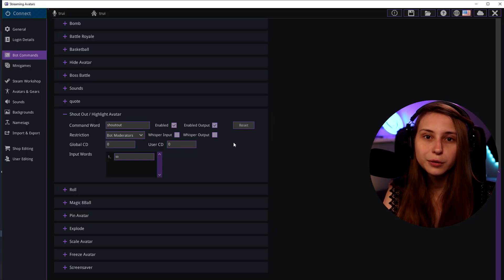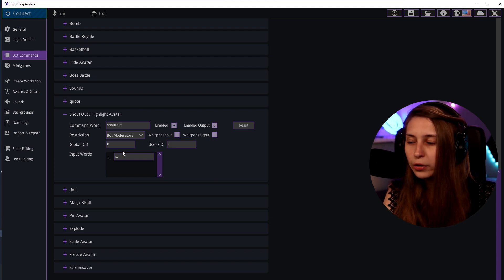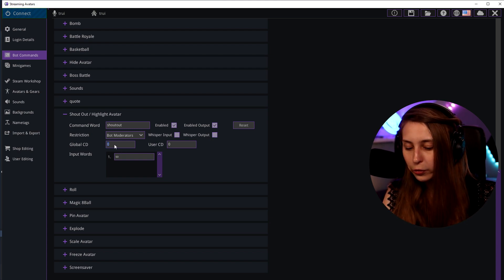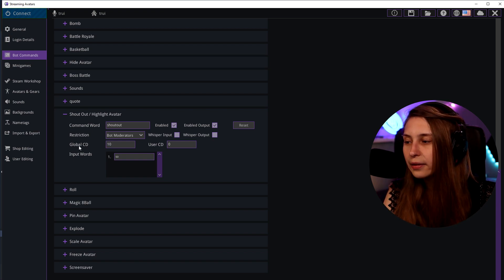For whisper output, you could give a confirmation in the output instead of in the chat. There's also a cooldown setting — you can set a global cooldown of 10 minutes, for example, to make sure nobody can spam this command.